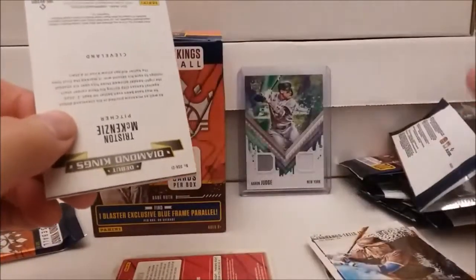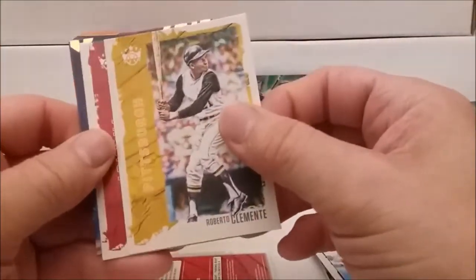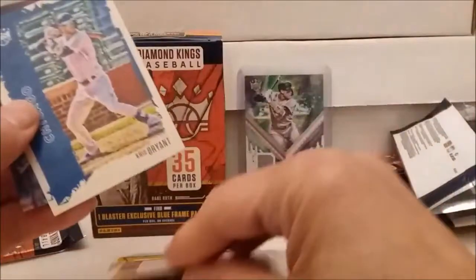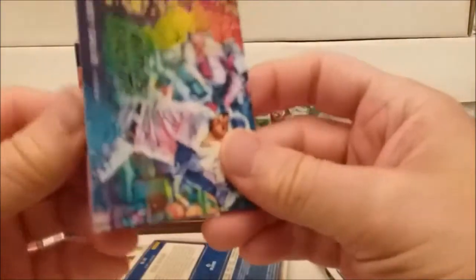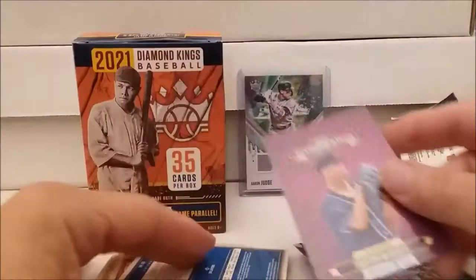These are the kinds of cards where half of them are inserts, rookies, or whatever. Two more packs — I'm going to put off opening this box. This is a week later after I bought it, for some reason. Tristan McKenzie Diamond King on the back, Roberto Clemente base card, and a young rookie. Chris Bryant, snazzy artist palette, Joey Gallo fancy schmancy. And the Tristan McKenzie Diamond King debut.